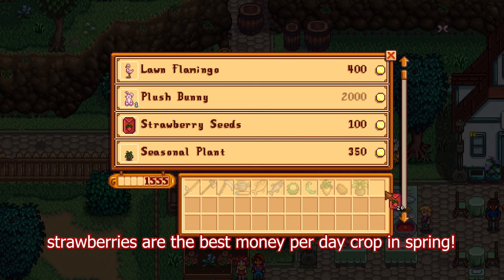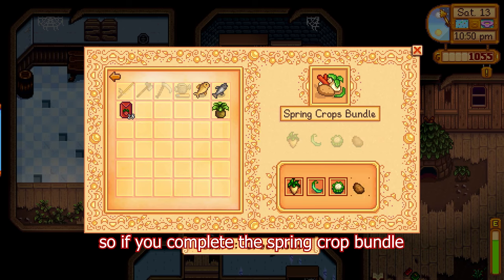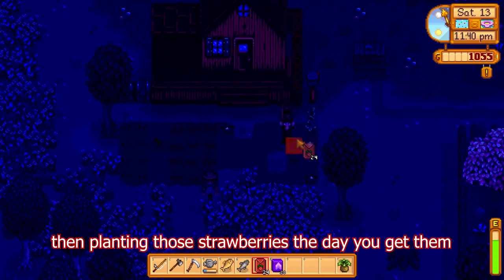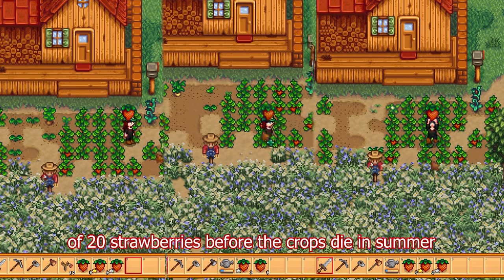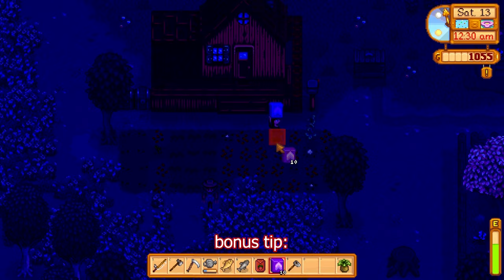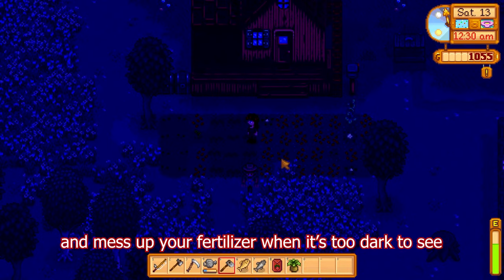Planting and watering all the potatoes that same day means you still have a good amount of money to buy strawberries on the 13th at the egg festival. Strawberries are the best money-per-day crop in spring. All the community center seeds will be ready by the day of the egg festival, so if you complete the spring crop bundle, you'll be given speed grow fertilizer. Planting those strawberries the day you get them with speed grow means you'll have three harvests instead of just two. Bonus tip: water the ground before you leave the festival so you don't risk staying up too late and mess up your fertilizer when it's too dark to see.